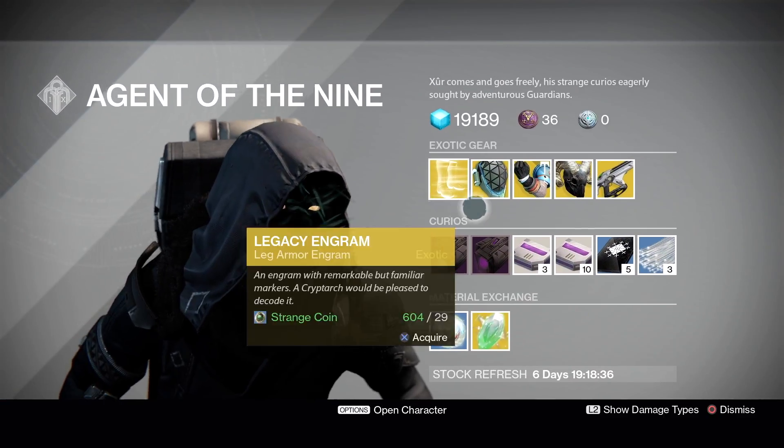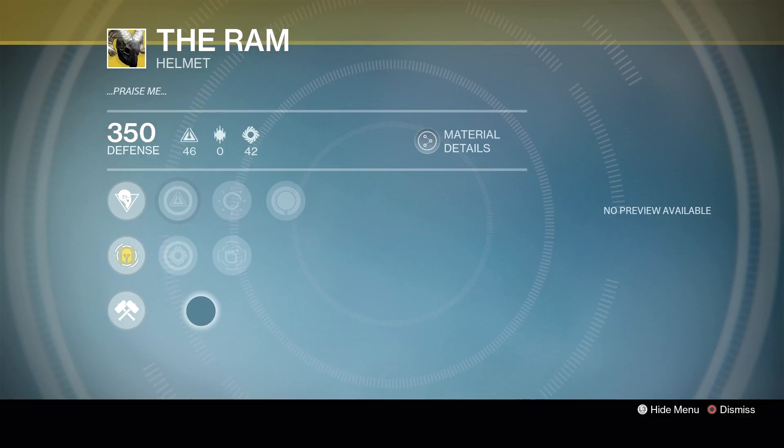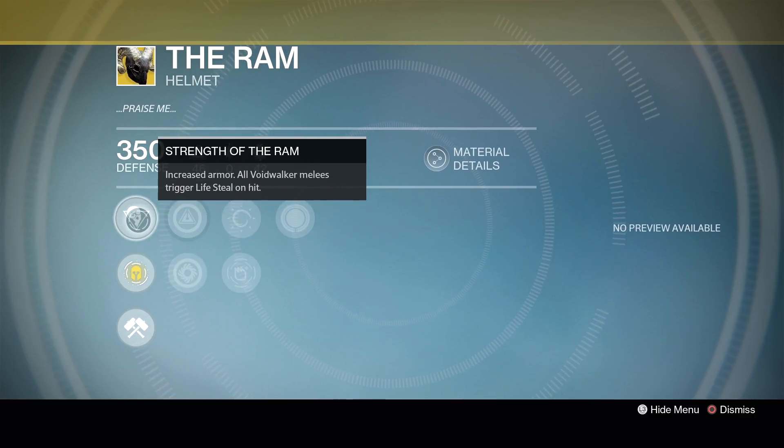Next for the Warlocks we've got The Ram — something that got a lot of use in year one but has seen less use since. The main perk is Strength of the Ram: increased armor, and all Voidwalker melees trigger lifesteal on hit. It's not a bad setup to run. It's really lost some of its popularity, but having a little extra armor and getting lifesteal on every hit can be good in PvE or PvP. It's just a little mediocre in PvP right now, but it's not bad.